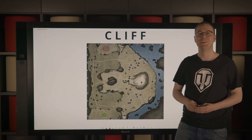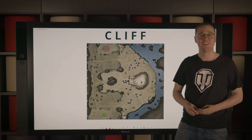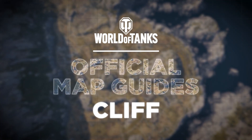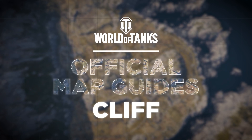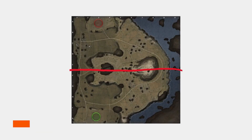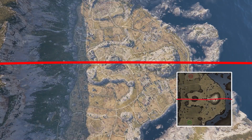Hello and welcome to the official map guide video series. Ever wondered where you need to go on a map to help your team win? Today we're going to cover one of the most iconic maps in the game, Cliff, in the standard battle mode. As you can see, Cliff is roughly divided by a horizontal axis, so a lot of what we'll be mentioning is applicable from either side.